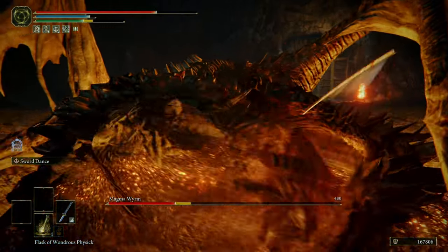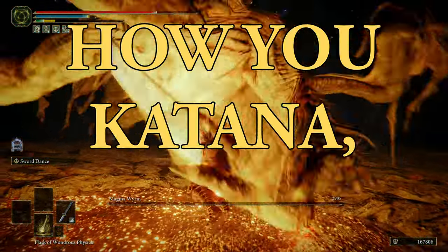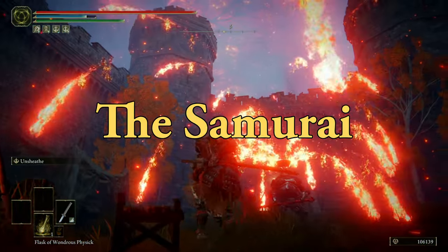And now with that preamble out of the way, I am Fist Truck and this is how to katana in Elden Ring. Build number one: the Samurai.